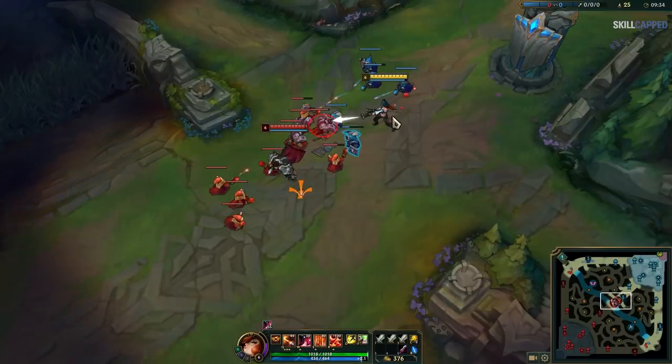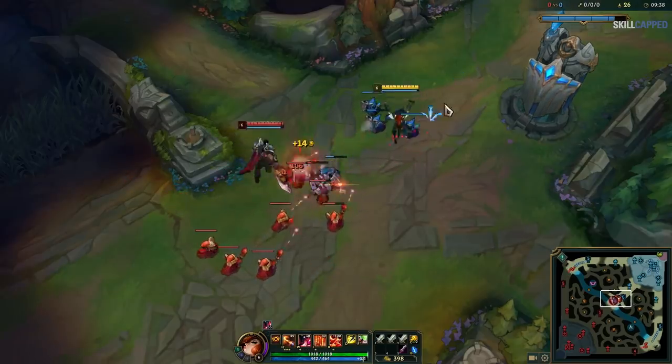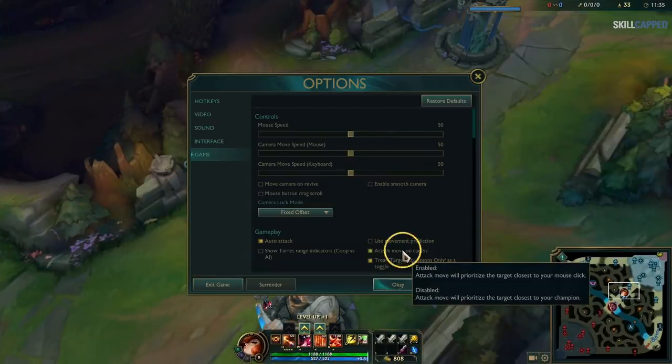This can cause awkward moments like hitting tanks that are in front of you when you don't want to, or hitting minions between you and your opponent in lane when you're trying to trade. So you want to go to your Settings, then Game, and select Attack Move on Cursor.